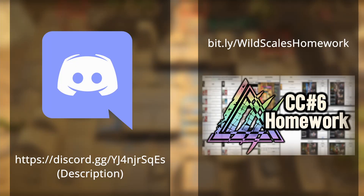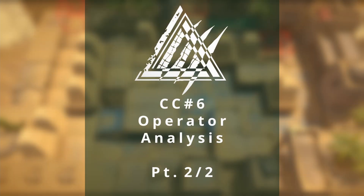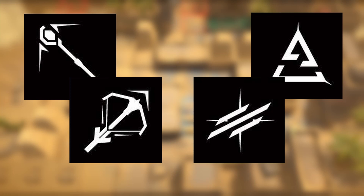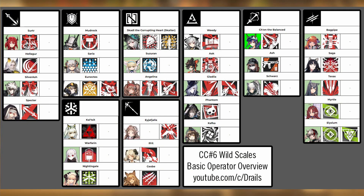A quick note before we begin: I have a Discord linked in the description, and the CC sheet is also out at bit.ly/wildscales homework. This is part 2 of the high-risk operator guide for CC6 Wildscales, focusing on casters, specialists, snipers, and vanguards. I've covered guards, medics, defenders, and supporters in my previous video, so click the link in the top right corner if you haven't seen that. Let's jump right into the casters.